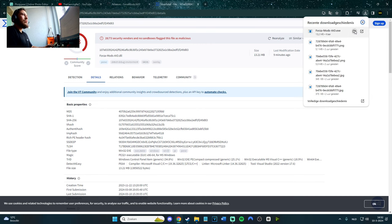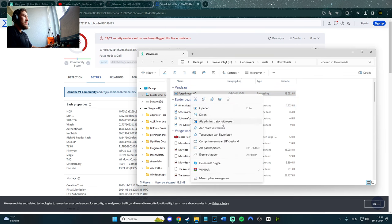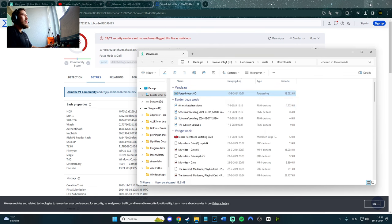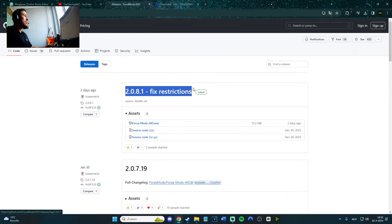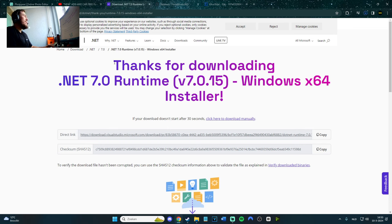Go ahead and download it. What you need to do is open it as administrator, but only do that when you've started the game first. Also, one important thing I forgot to mention — you need the .NET Runtime program, version 7.0 or the newest one. I'll leave the link in the description. You need this program to make it work.